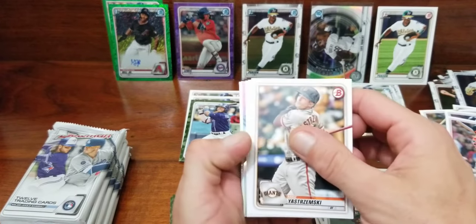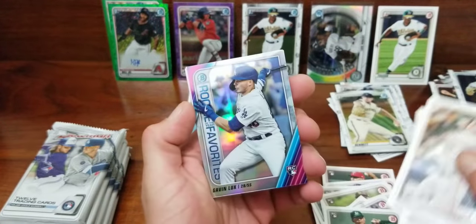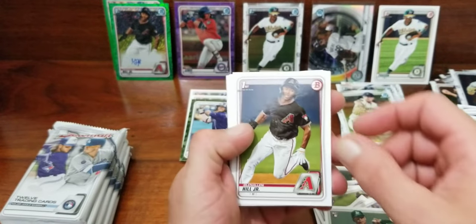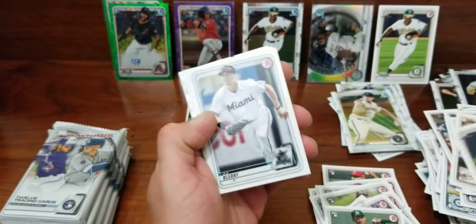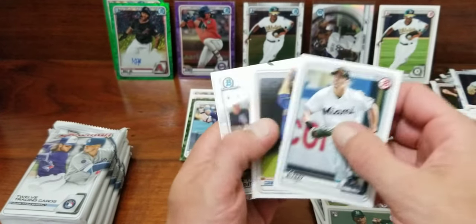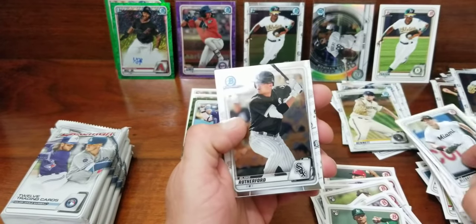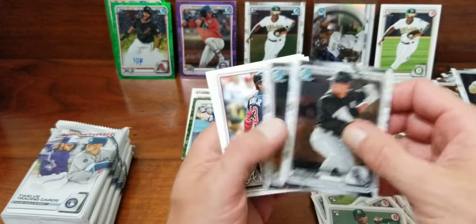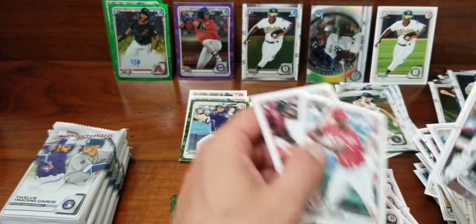Blaster number two — Yastrzemski, who they done was Chris Bryant. Still haven't seen Dominguez. Gavin Lux, Ricky. That guy we just got again — Glenn Allen Hill first. JJ Bleday, Blake Rutherford. Chrome, chrome, and not our first — Daniel Lynch. Acuna, Kwan, and Erizena.